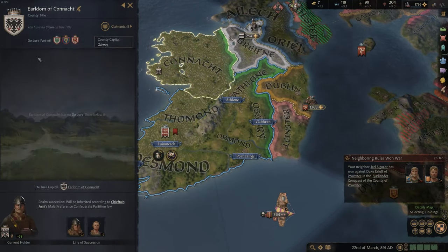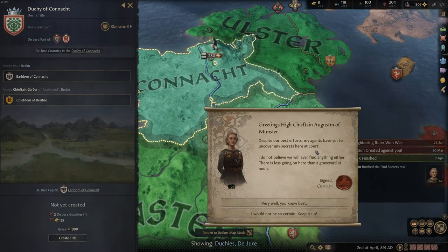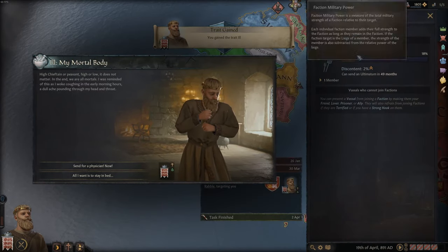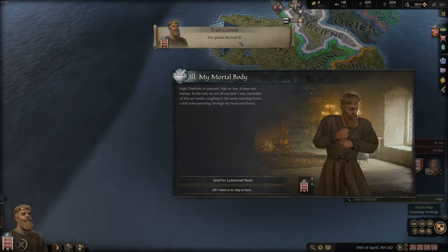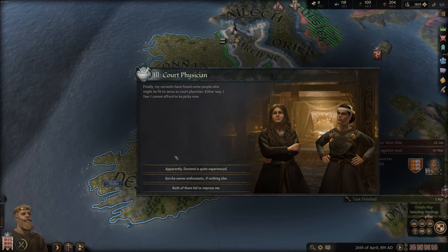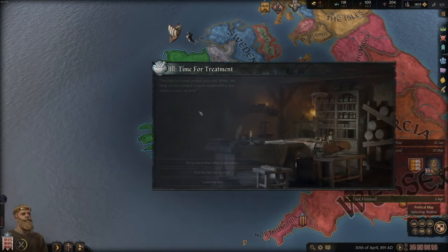We could create the Duchy of Connacht now, I think - but there's still something else here. 'Despite our best efforts, my agents have yet to uncover any secrets.' A faction has been created against us - a peasant revolt is building up, but peasant revolts are usually very weak. We've also gained the trait Ill. There are two treatment choices - one costs 50 gold, one costs 15. We cannot afford the 50 or we'd be bankrupt, so let's go with the 15 and hope she's good.